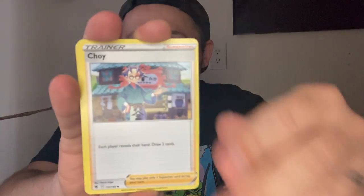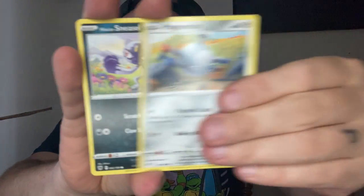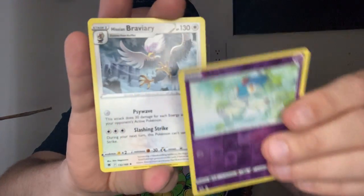Let's get into Astral Radiance. Metal Energy. Yanmega, Nincada, Togepi. Can we hit something in this one also? Reverse. Bribery — nope, nothing.